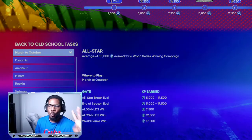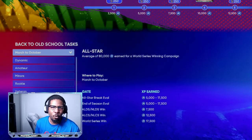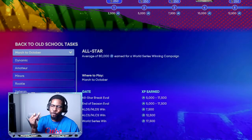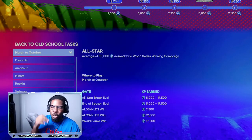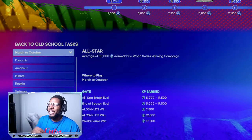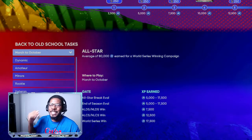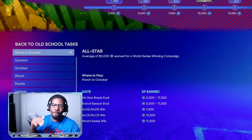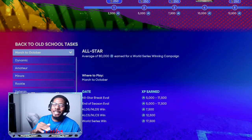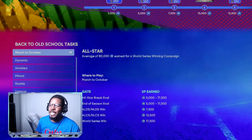One hour today, one hour tomorrow, one hour on Friday before the new program comes out — that's going to give you about a 50,000 XP boost. You should be able to get that first boss within 150,000 to 175,000 XP. So when the new program drops, if you have five of these saved up, that's going to put you really close to about 80,000 to 90,000 XP.